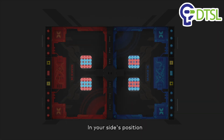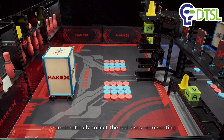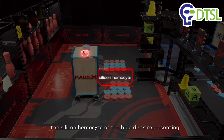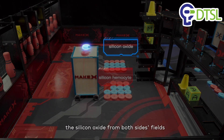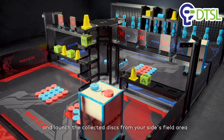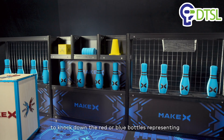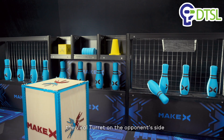Mission 2: In your side's position, automatically collect the red discs representing the silicon hemocyte or the blue discs representing the silicon oxide from both sides' fields, and launch the collected discs from your side's field area to knock down the red or blue bottles representing the viral turret on the opponent's side.